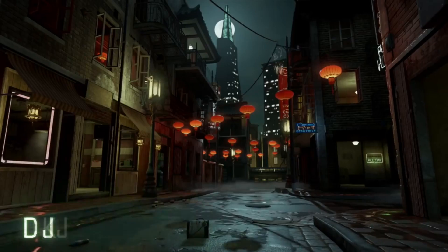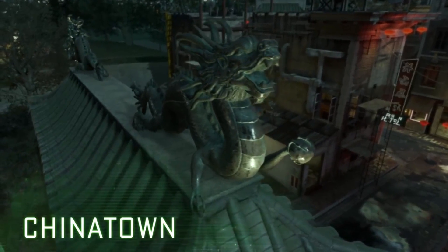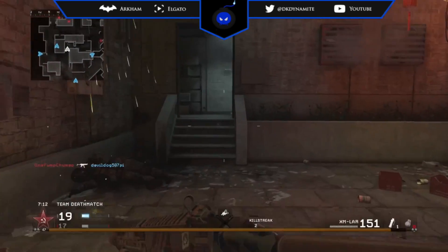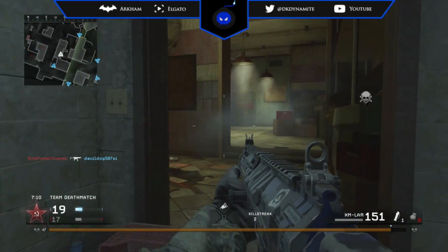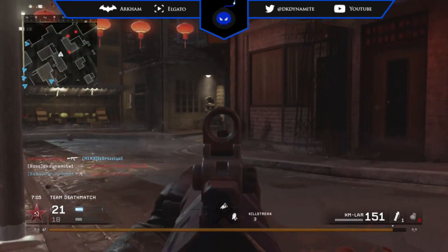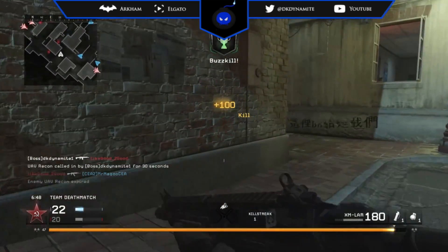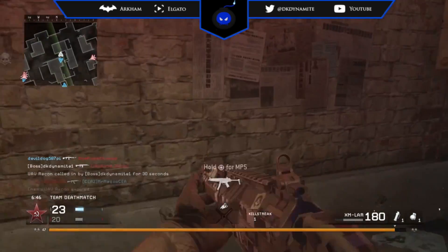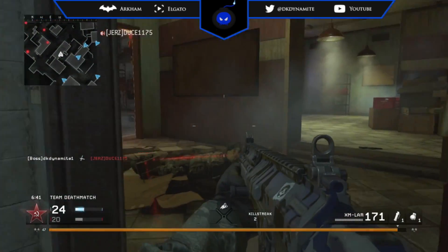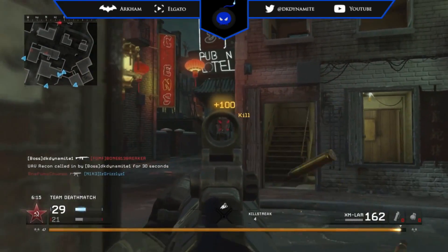Next up we have Chinatown. Set in a foggy downtown district, this nighttime map is lit up by flickering neon signs and a full moon. A reimagining of the original Call of Duty multiplayer map Karentan, players will need to be careful on the streets as almost every building in the map can be occupied, providing perfect cover for enemies waiting to line you up in their sights. This is my second most favorite multiplayer map out of this DLC. It's pretty chaotic at times but game modes like Search and Destroy and Domination play very well on this map.